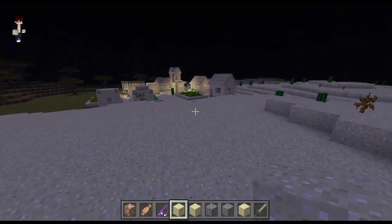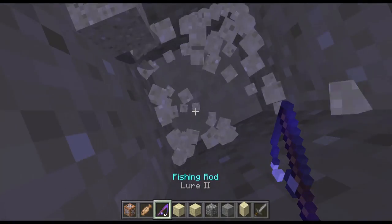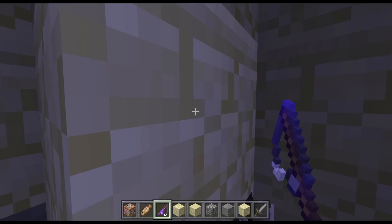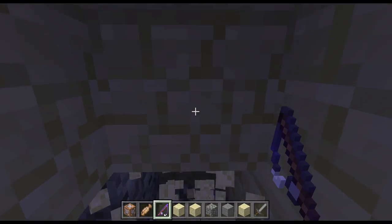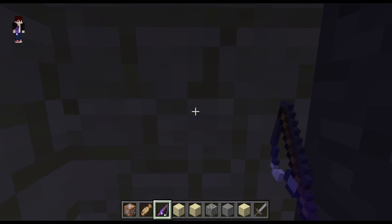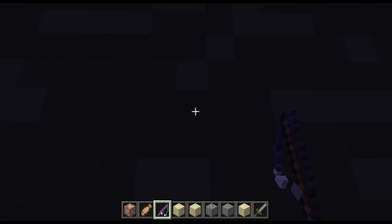So if I hold the fishing rod, then the block I am pointing at is going to get destroyed, like this. So I can even destroy a block on the side. I can point the jackhammer at any direction and mine like this, so this is like really easy mining. And it even drops the item after you mine it.